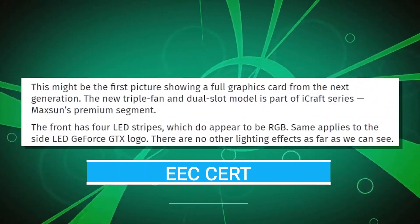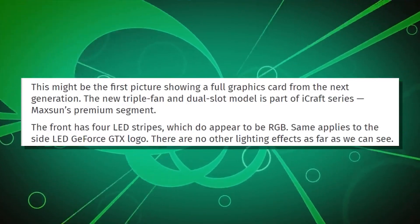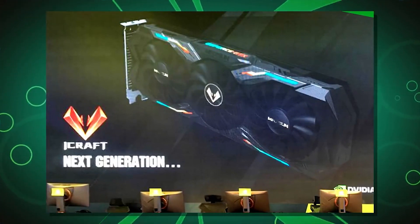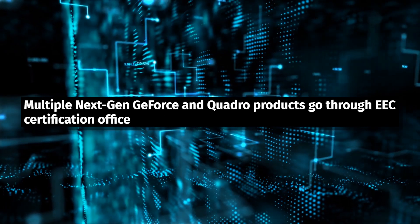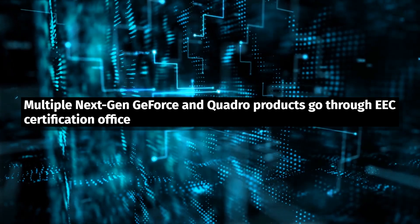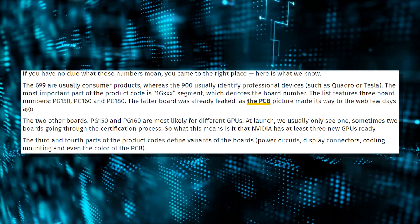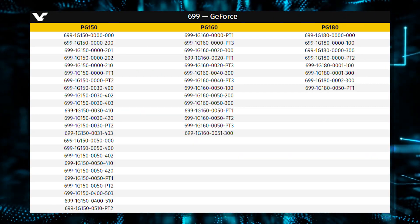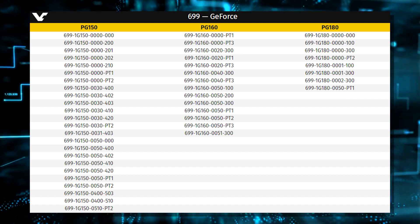It is graphics card time. We reported a few days ago about Manli releasing the Maxon GPU cooler they were unveiling, and potentially there was a submission to the Eurasian Economic Union — basically almost like an FCC filing. We now have more data with a lot more filings. This is coming from VideoCardz, which lists all the different versions from the PG-150, PG-160, and PG-180. We don't exactly know how these correlate to specific graphics cards — the PG-180 doesn't necessarily mean it's the 1180 or 2080.